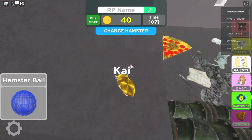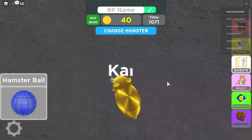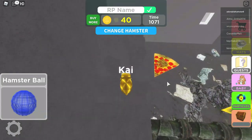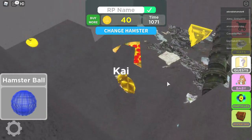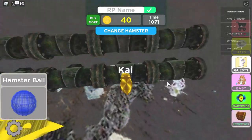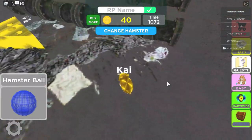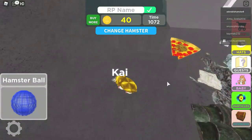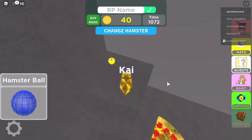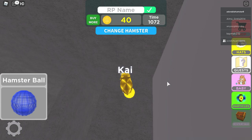Now there's an obstacle course thing here which you can't really see very well. I'm pretty sure you've seen the golden apple now. So then you walk up to the golden apple — it should say golden apple in the corner of the screen.